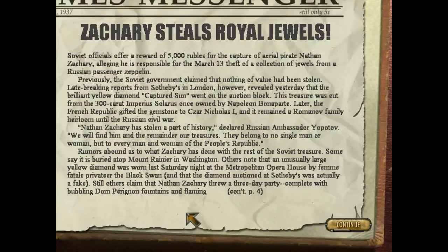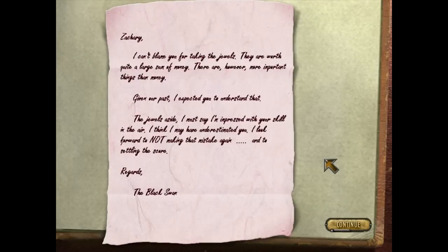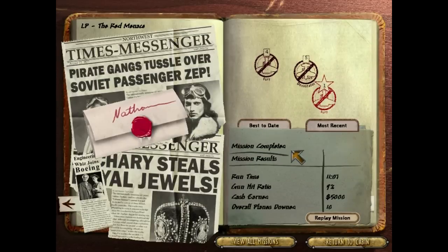Zachary stole the Black Swan's royal jewels — that's what the Black Swan was doing over here. My goodness, look at all that — five thousand buckaroos. And there's a letter with the seal of the Black Swan on it. Let's open it up. Something about our money given our past — 'I expected you to understand that. Regards, the Black Swan.' Nice pink stationery. Goodness gracious — there seems to be some history here between these two.